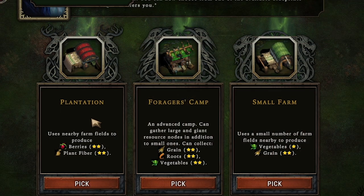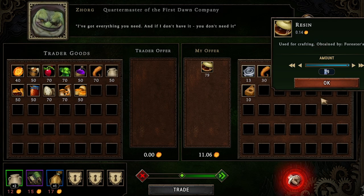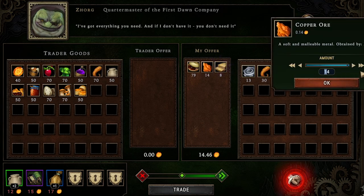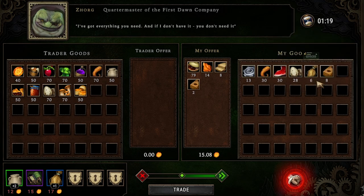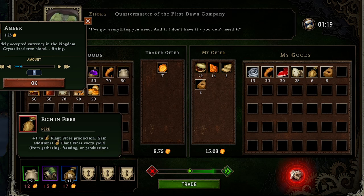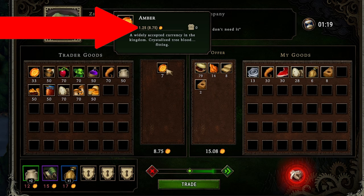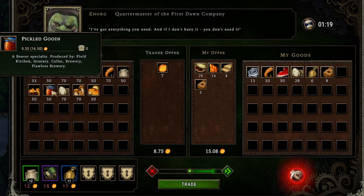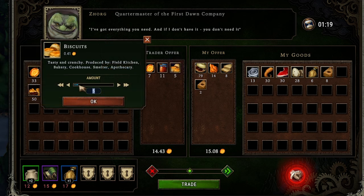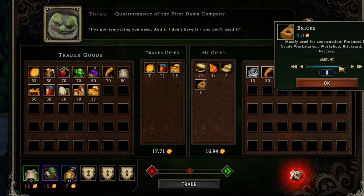The only thing is this trader has a nice upgrade: plus one to plant fiber production, and we currently have a blueprint for a farm that can make plant fiber. If we sell goods worth 15 amber we can complete the first quest — we'll sell resin, 8 planks, copper ore, and a few bricks. We're going to get 10 amber from turning in the quest, plus we need to buy 7 more from him to buy the plant fiber perk. Note that on this difficulty we pay 1.25 amber for every one of his, so we do get ripped off buying amber from him.